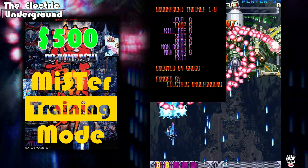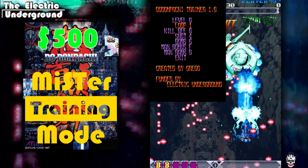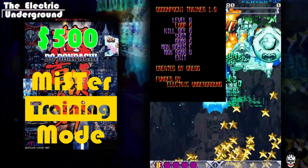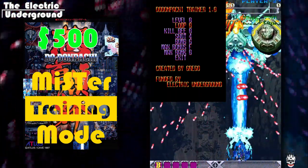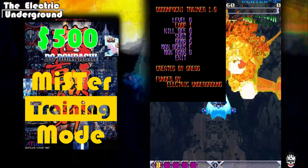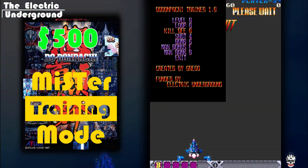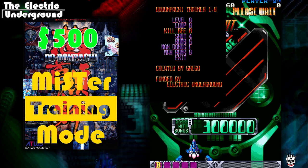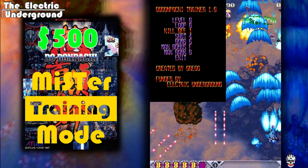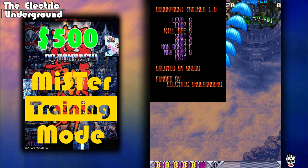Then we have the loop factor. Loop zero is the first loop; change it to one and that's the second loop. This is a big deal for people who want to practice the second loop but don't want to go through the first loop over and over. Then there's Kill B — really nice. If you want to practice Hibachi, go to level six, loop one, turn Kill B to one, and that will automatically take you to Hibachi rather than having to fight Big B first. Very cool.